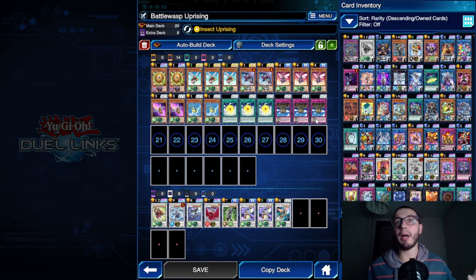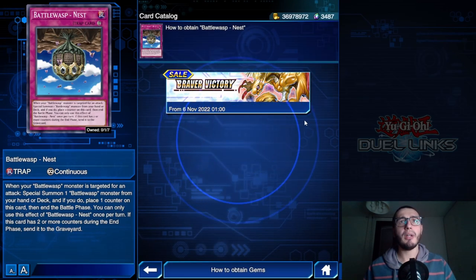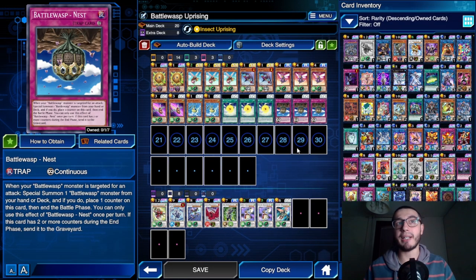The point is how we combine these little guys with the skill by spamming insects and protecting the ones we already have on the field. Let's start with this spicy trap card. It's from the new box - it's actually a common card - it's Battle Wasp Nest. It's a continuous trap card and it says: when your Battle Wasp monster is targeted for an attack, special summon one Battle Wasp monster from your hand or deck.